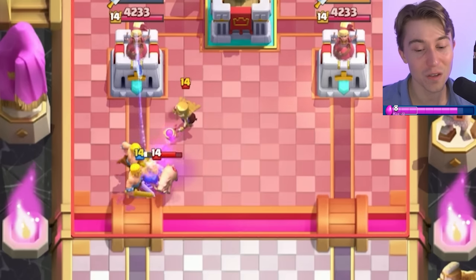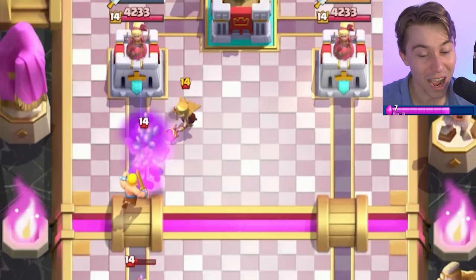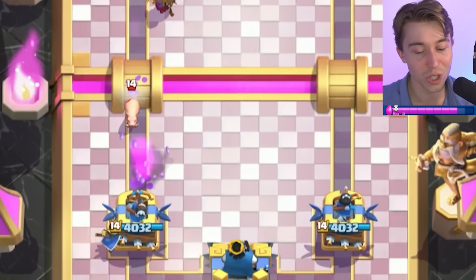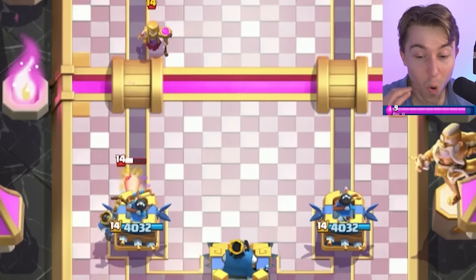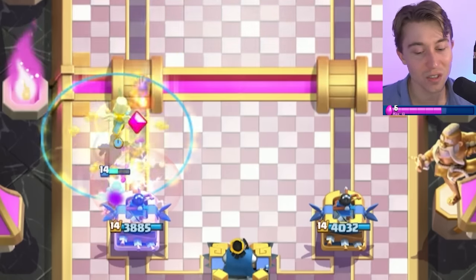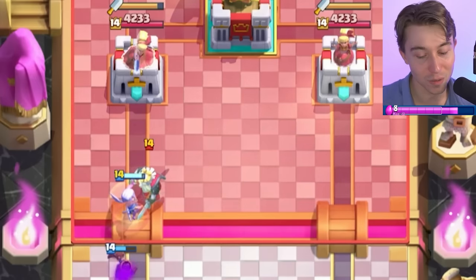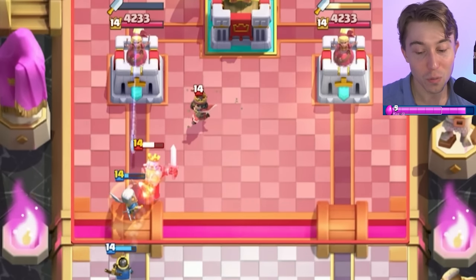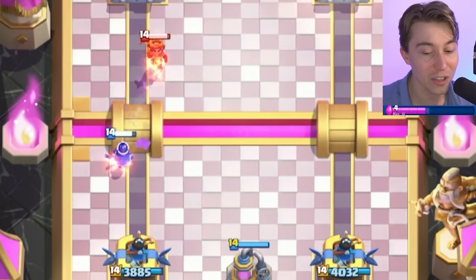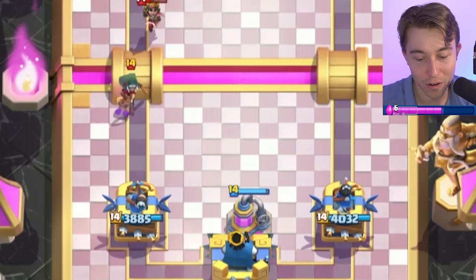It is very hard to defend the Ram Evolution if you don't use Barbarians and Zap — it just keeps charging at your tower. Also, the Dagger Duchess does really well in Single Elixir, but it does horribly into this deck in Double Elixir or the later stages of the match. That's the reason this Golem deck is so good right now. Everyone's running Dagger Duchess, which is phenomenal against bait decks in Single Elixir, but if you play a deck that thrives in Double Elixir, the daggers become finite and they won't have enough to counter you.